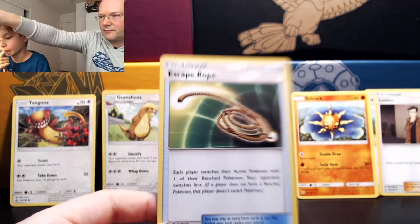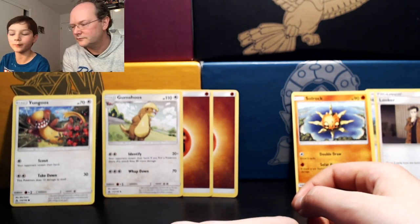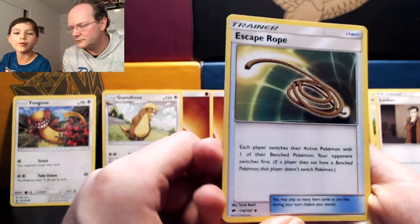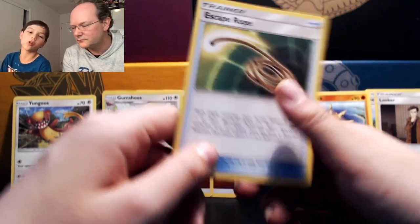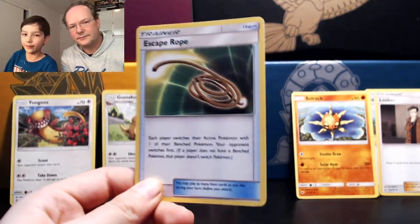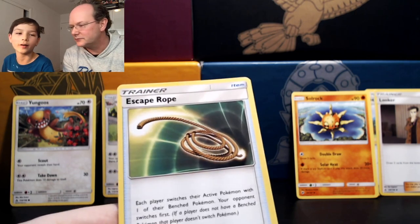The first item card is an Escape Rope. It says: switch your active Pokemon with one of your bench Pokemon. You have one Pokemon in the active spot and all the rest are sitting on the bench where you can prepare them and attach energy. The cool thing about item cards — it says in blue — you may play as many item cards as you want during your turn. That's the difference: supporter cards you can only play one each turn, item cards you can play as many as you want.